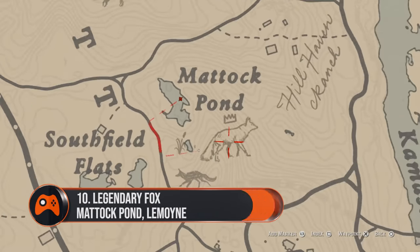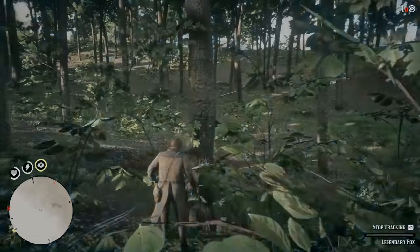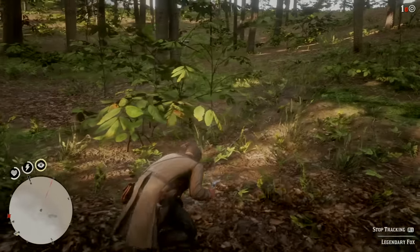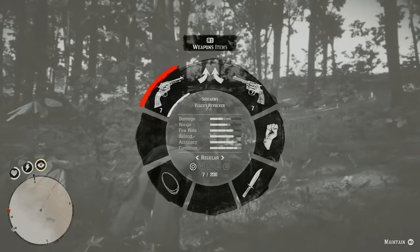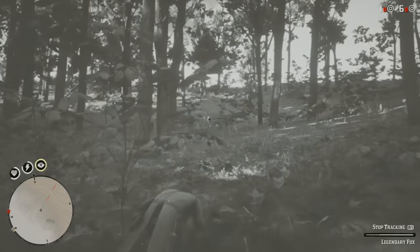10. Legendary Fox, Matlock Pond, Limone. You can find this fox near Matlock Pond, which lies just to the north of the town of Rhodes. Try and get it in one shot because if you miss, it will scurry off into the bushes and can be really difficult to catch up with. Another good candidate for using Deadeye and the Varmint Rifle.